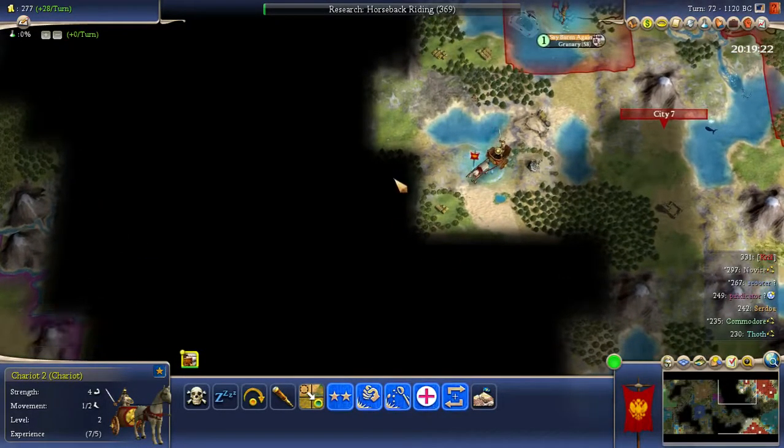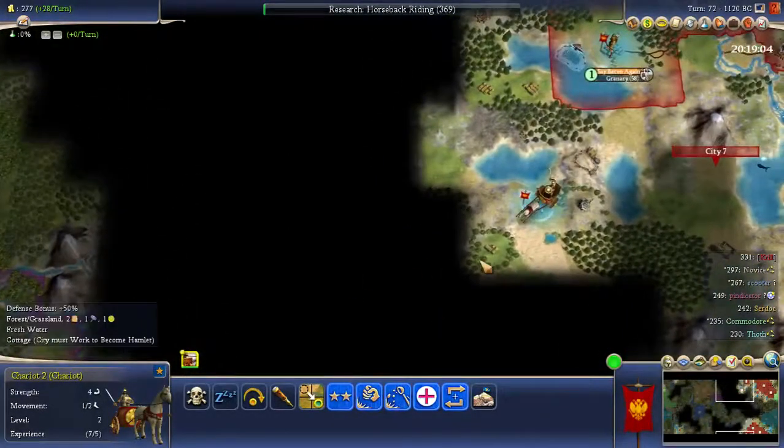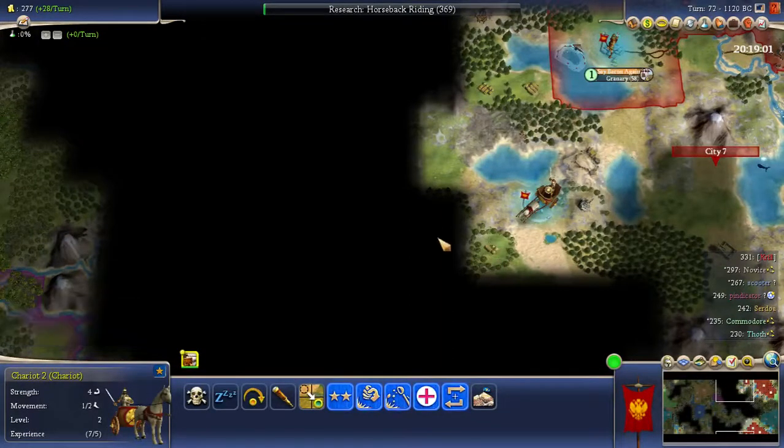I want to move next to the tiles with the least amount of possible barbs next to it. So this Plains Hill — there's only two tiles that can have barbs on it. There's no two-move units I think the barbs will have. If I move onto the cottage here on this forest, I move next to five. Advantage being that I can delay a turn to pillage a cottage — big advantage. But it's basically: do I move next to potentially three extra barbs? I don't. I move here.